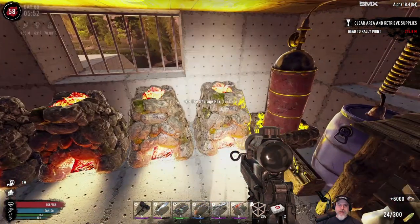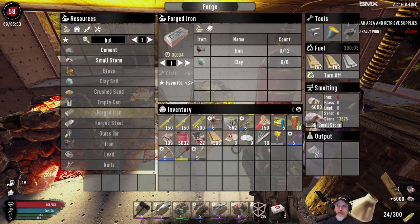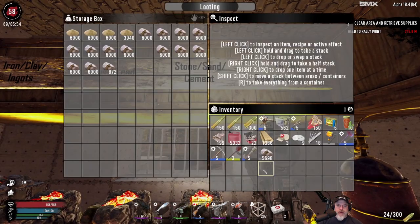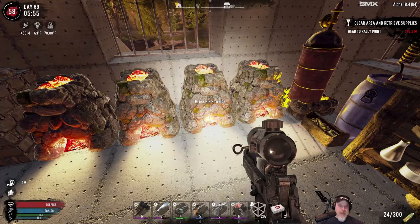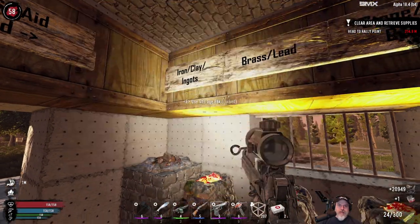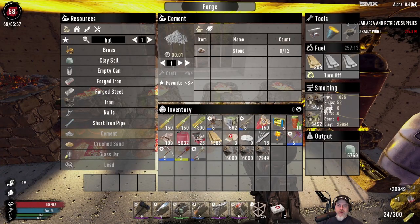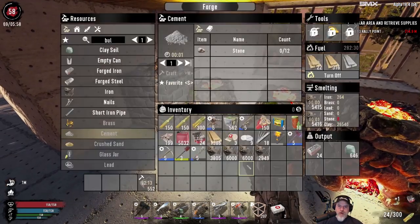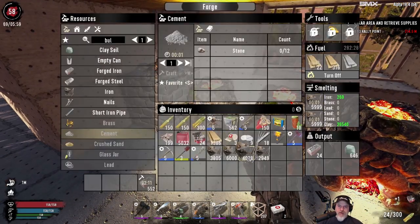Let's get these topped off and then we'll go do that quest. We'll see how production goes with three full-time steel and iron forges. If I feel like I still need to make it at a quicker rate, we'll add more forges to the mix. The more forges we add, the more heat we generate though, so we do have to be kind of mindful of that.